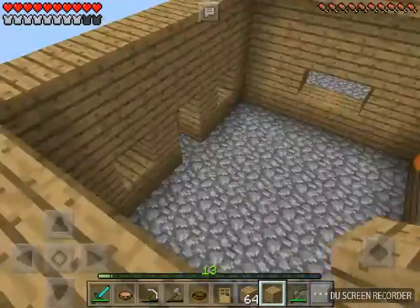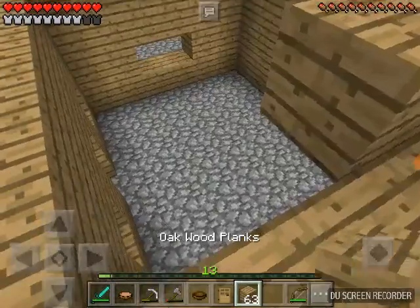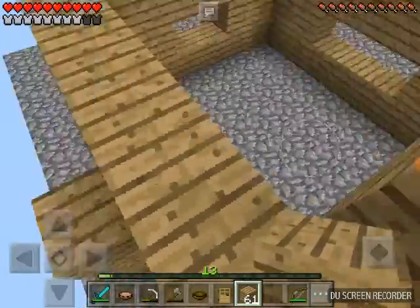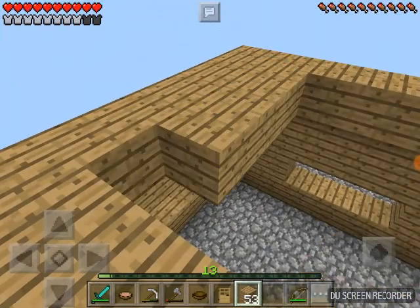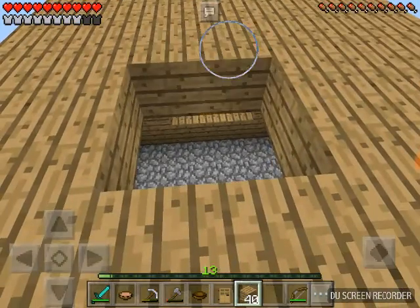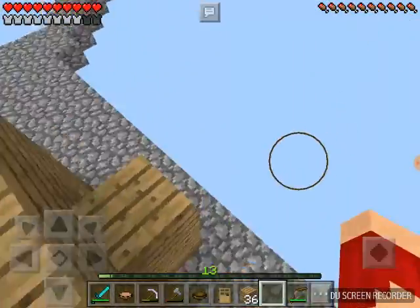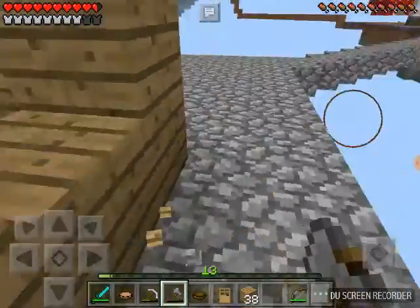He looks cute there. We don't have any sand, but I can just get some glass. There, so we made the entire outline. All right Em, I finished the outside of the shelter, so we should almost be ready.